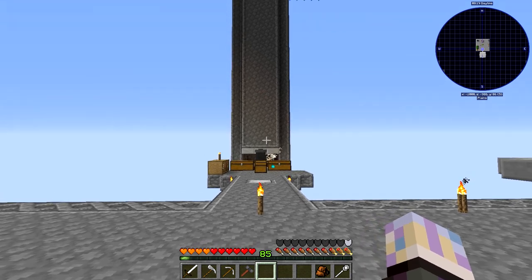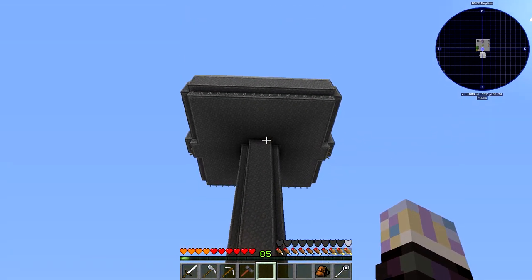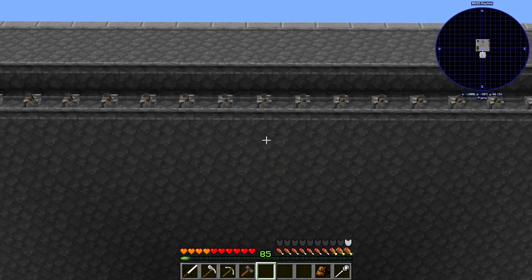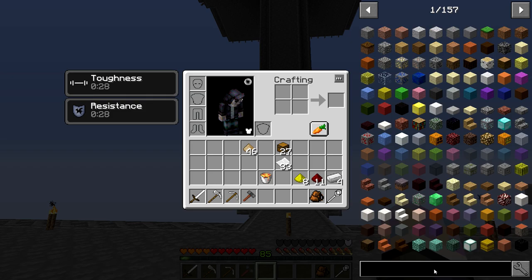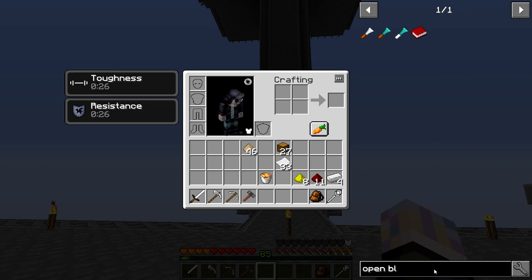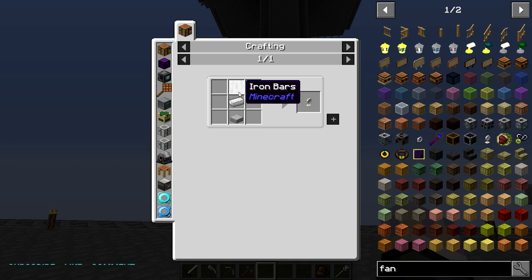We've got up here a mob farm that I realized after I didn't actually need a mob job farm. I'll cover that in a second. I'm using the OpenBlocks fan — you can see up there there's levers activating them. They are super cheap: just a piece of iron, then the gate, and you're good to go.